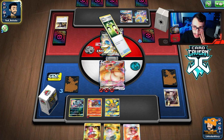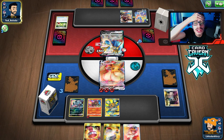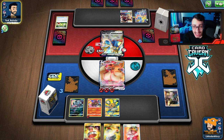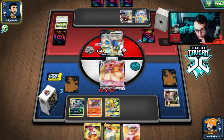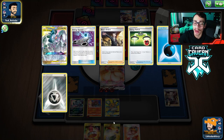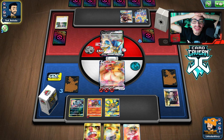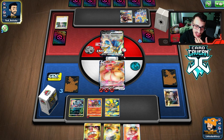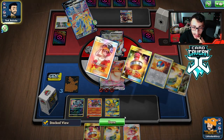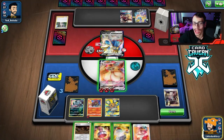That can be our win condition. They somehow had the counterplay to G-Max Cuddle — the double Energy Switch! We still have the Volcanion threat available but we can't one-shot anymore, which kind of sucks. They had a Research but lose another Boss. We still need to find a Galar Mine or second Absol because they'll probably switch back to Zacian next turn. But they whiffed the Switch! This game might be over. That was huge — I can't believe they whiffed it. ADP just always has everything, every time.